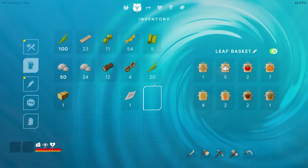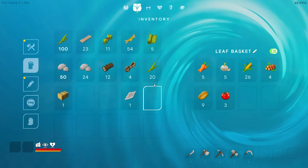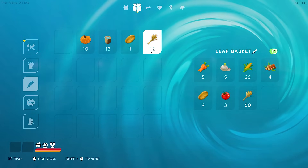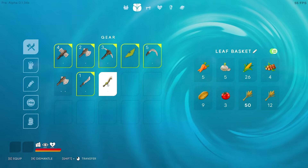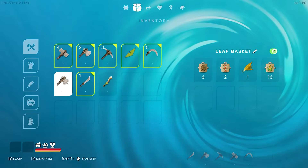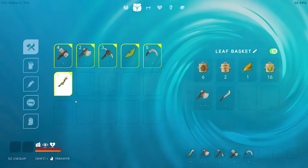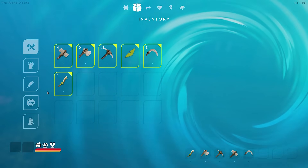Oh, I never did take out that extra tool I found — I found some arrows too. Let's see what we got — we got wheat, that's pretty good, there's that extra one. All right, let's put the stone sword over here and the bone sword on slot number one.